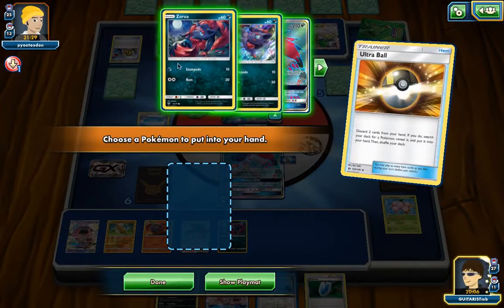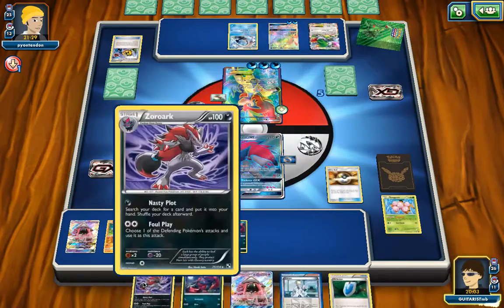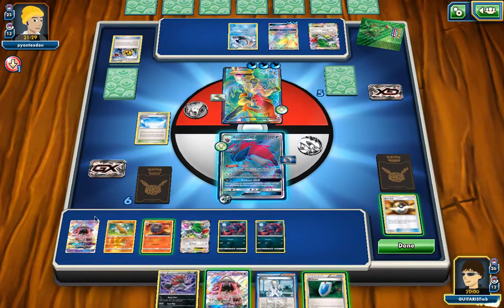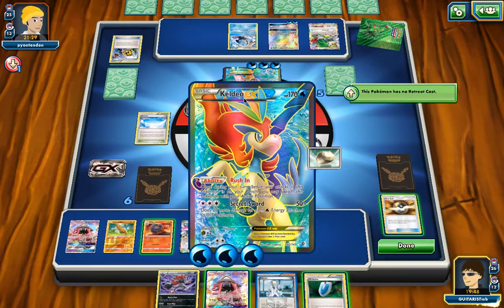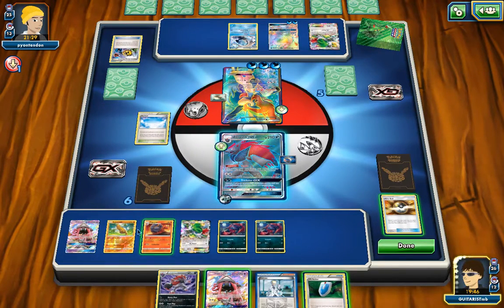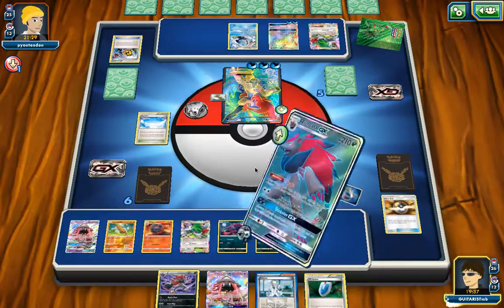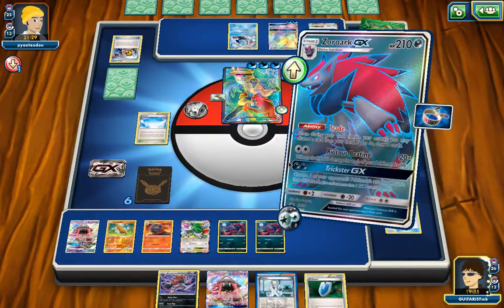I'm at 150 right now — I need one more Pokemon on my bench. That opens up way more opportunity. With the bench filled, I'm calculating: 120, 140, 150, 160, 170 with Choice Band. I do the math probably a million times, and you should absolutely do this in live matches too. It's always good to double-check those things; never feel bad for double-checking the math or having your opponent double-check the math.